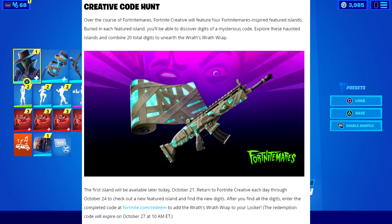That is the hardest rap name I've ever had to say — it's Wrath's Wrath Rap. And as you can see, this is what it looks like. It's got a teal color plus all the bandages on it. The first island will be available later today, October 21st, and by the way, it is available, which is what this video is about.